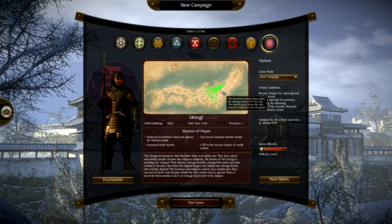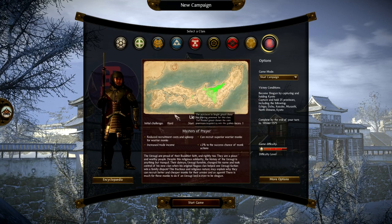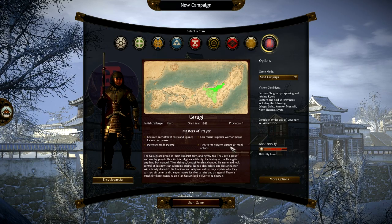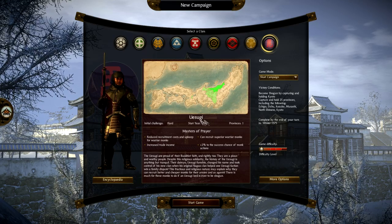Finally, the Uesugi clan — initial challenge hard, mainly because of their starting location. They are masters of prayer: reduced recruitment cost and upkeep for warrior monks, increased trade income, can recruit superior warrior monks, and plus 2% to the success chance of monk actions. That covers all nine clans.